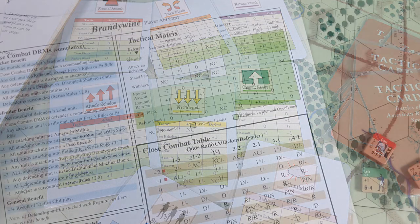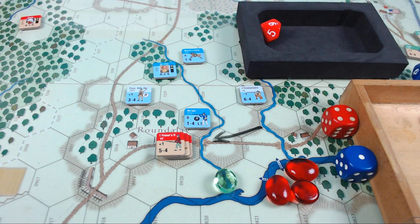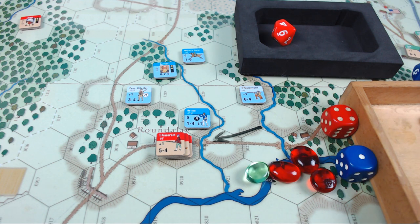The tactical matrix is shown on the cards and duplicated on the charts, where you compare both sides' chosen tactics. In actual gameplay sessions I like to use a red and a blue die to visually show the odds ratio, and little colored rubies — red for negatives and green for positives — to help track modifier totals during close combat. I also roll the dice right in front of you in a little box.